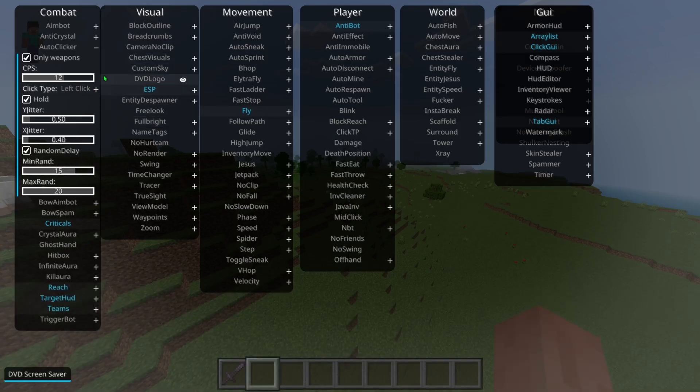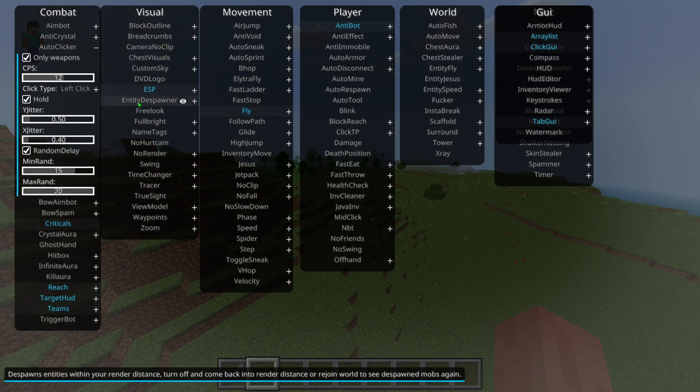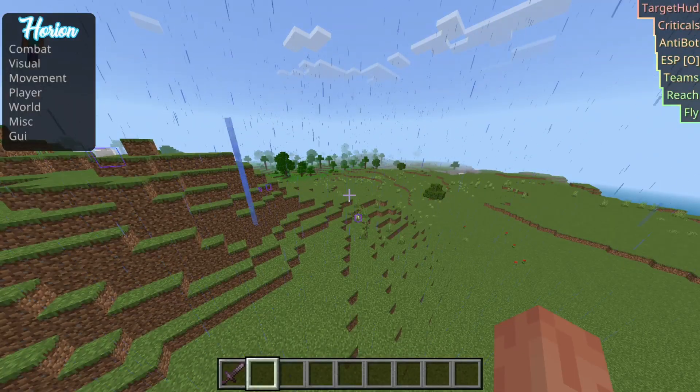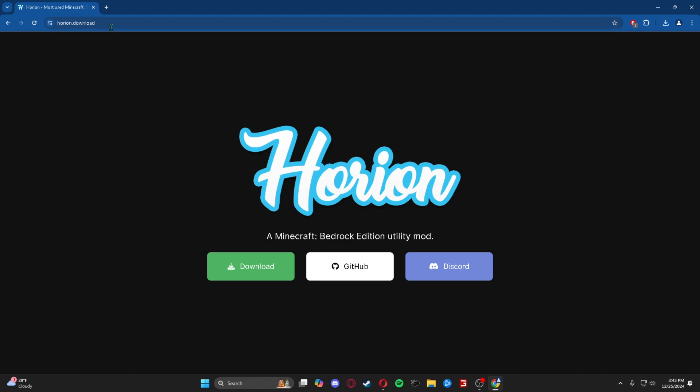What's up guys, today I'll be teaching you how to get the Orion client for Minecraft 1.21.51. The very first thing you're going to want to do is head over to the Orion download page — I'll have it be the first link in the description — and from there we're going to download it.